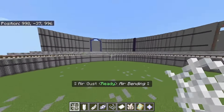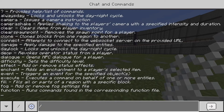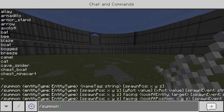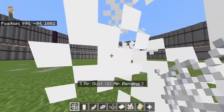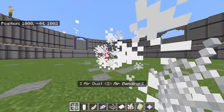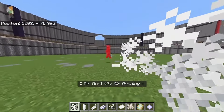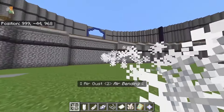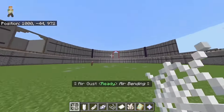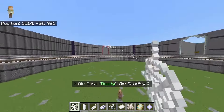Now let me showcase the first ability, which is called Air Gust. I'm just going to summon in a villager. This is kind of a spam ability with low damage. When it interacts with an entity it makes a little cool purple particle, and it does the same particle when it hits a wall. When it evaporates into the distance it also makes a little cool particle.